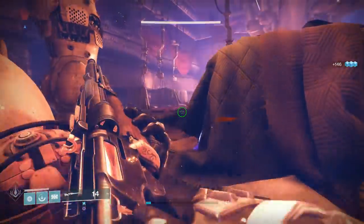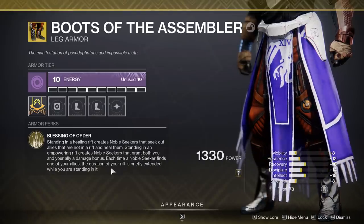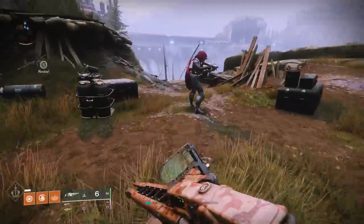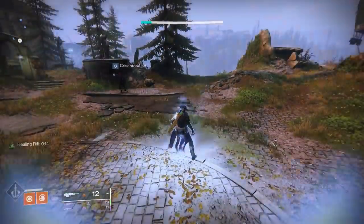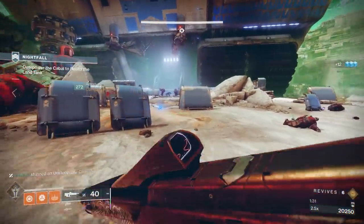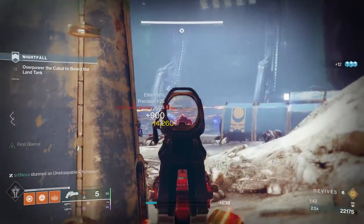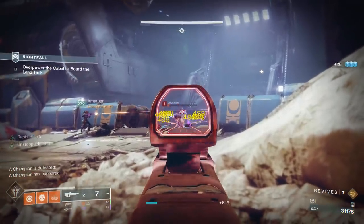The next honorable mention is the Boots of the Assembler exotic leg armor for the Warlock. When you're standing in a healing or empowering rift, or a Well of Radiance, it sends out noble Seekers that will go and hit nearby allies, giving them healing or empowering them to do more damage. This is absolutely incredible — you can put yourself in the middle of a raid or six-player activity and put down one healing rift to heal all your nearby allies who are way outside the range of a normal healing rift, giving you a lot of utility as a support player.